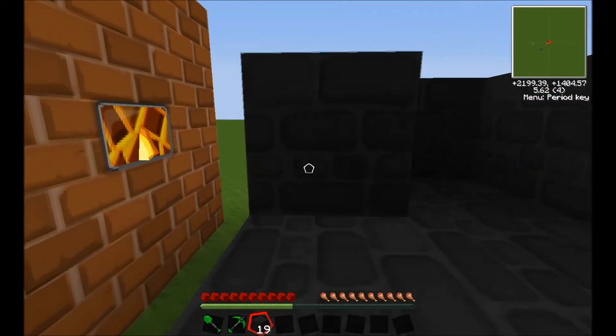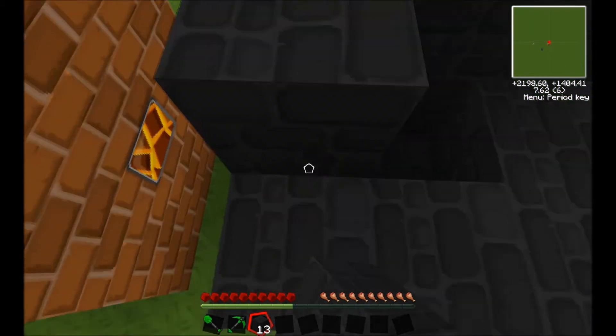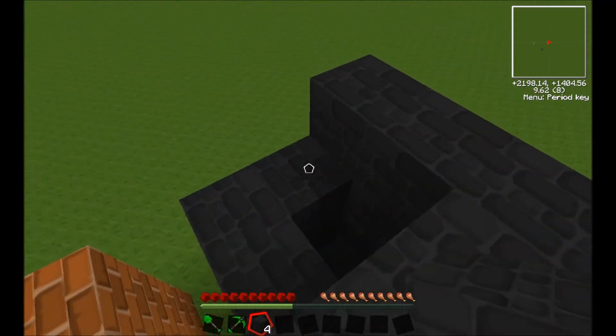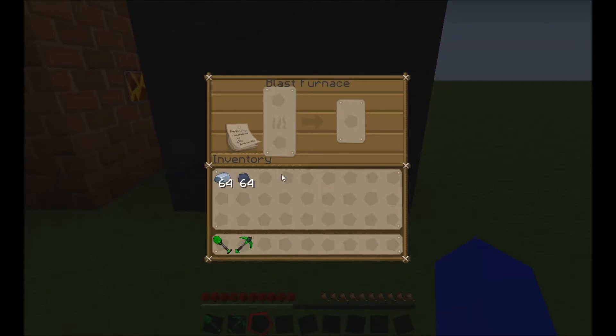I'm just going to show you how you can do this — going up here again, leaving one in the middle, and instead of putting one there you go up one more level, just like the coke oven, and stick one here. Again a little window will appear.